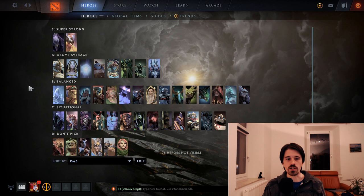Then we get to the A tier — heroes who are above average. These are heroes you can always solidly pick, but they're not quite in the superstar category. First, we start with Chen, who's just a very solid hero right now.